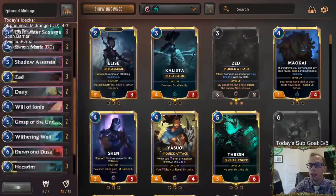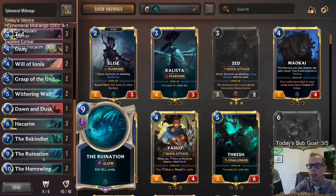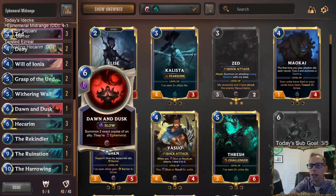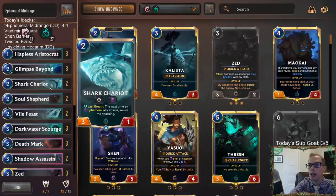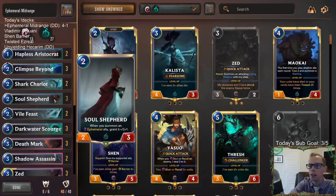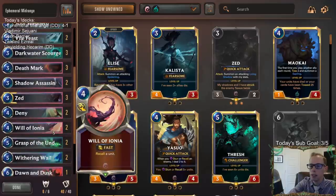There we go - that was Ephemeral Midrange. This deck was really sweet. Hecarim was awesome. Rekindler bringing it back, Harrowing bringing everything back, Dawn and Dusk Hecarim - we stole a game with Dawn and Dusk Hecarim. Love this top end. Soul Shepherd was awesome - this should definitely be a three-of. I'm fine with two Shark Chariots. Hapless Aristocrat's kind of meh - I'd probably take that out and go for the third Soul Shepherd. The Scourge Deathmark combo was really, really good.